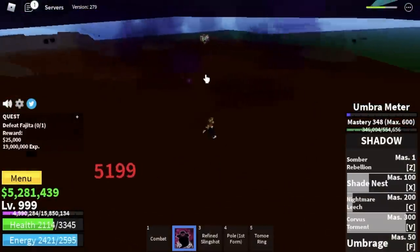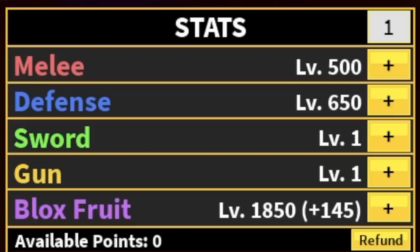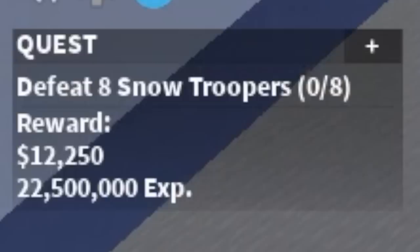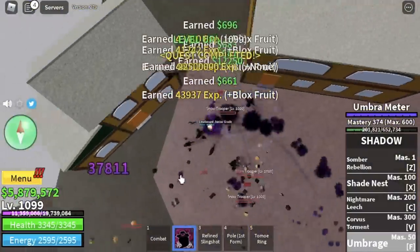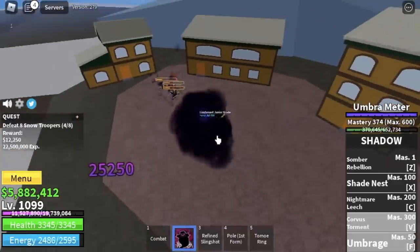We're going to grind here until level 1000. Stats check: Melee 500, Defense 650, Bloxfruits 1850. Next area is the Snow Mountains — we're just going to defeat one mob here, the Snow Troopers. Same strategy: V skill and F skill. We're going to leave this area at 1100.